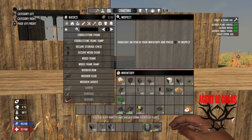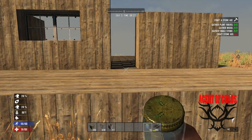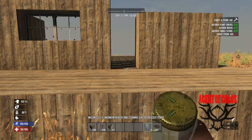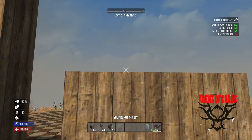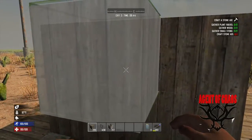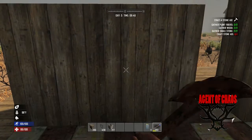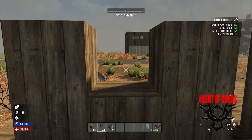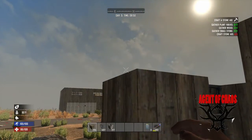We need water, of course. Obviously there won't be a window here because you would see the stairs - the stairs are going to start somewhere right here. Actually, screw it, let's put a window right here. Yep, there you go - window! Look at that, we're doing this on the fly now.